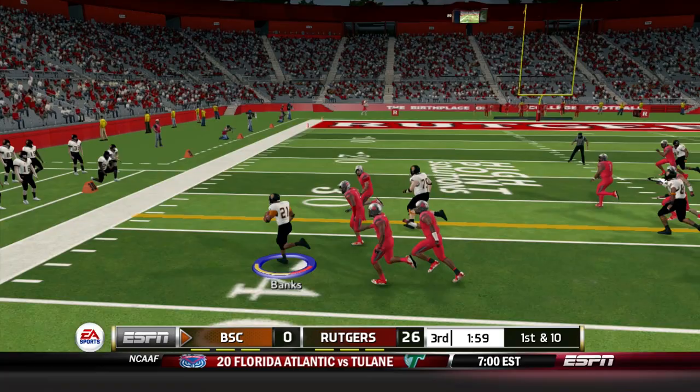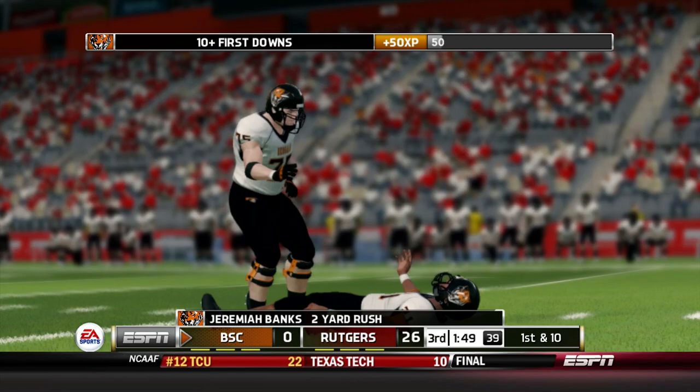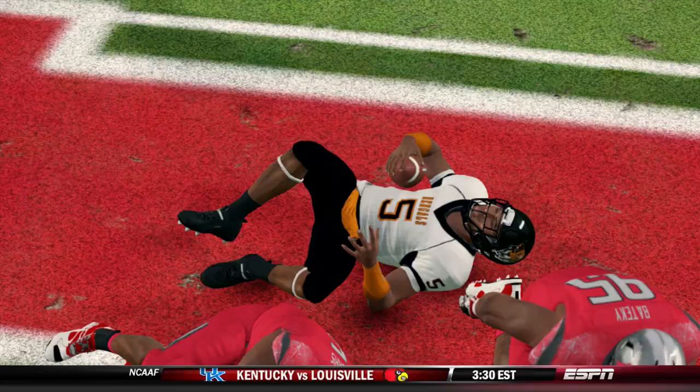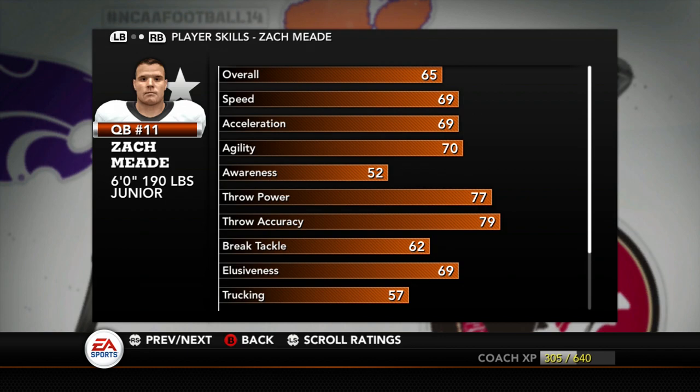Out of the pistol, Jeremiah Banks takes it again — doesn't gain much, but enough for a first down. About a minute 30 left in the game. First down and 10, Prince play action, rolls right, has pressure — he's dropped. Tayshaun Prince is shaken up on the play, favoring his ribs. This could not be good as Zach Meade, the junior quarterback, steps in for relief.